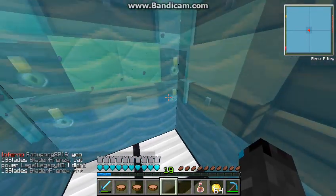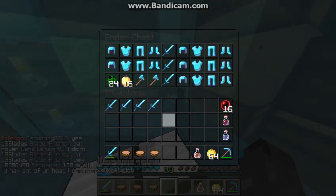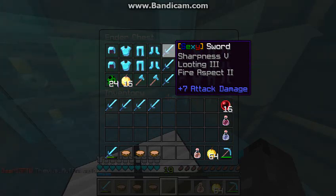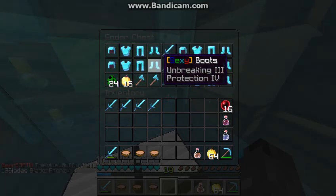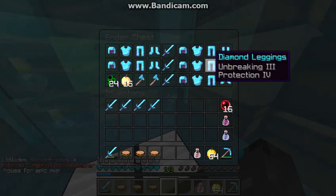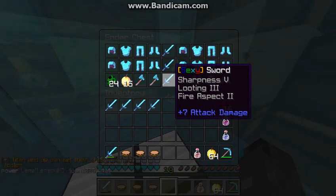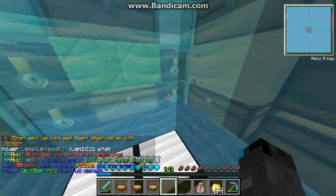Last but not least, my ender chest. Let's take a look in here. 24 creeper eggs, 15 god apples, 2 sexy axes, 3 sexy swords, a full Prot 4 Unbreak 3 sexy set, almost another set, and then some more sexy here and there. But everything in this chest is Prot 4 Unbreak 3 — all the armor in this chest, everything in this chest, is the best stuff you can get on the server basically. And I probably won't take any of this out and use it unless I'm being raided, which won't happen.